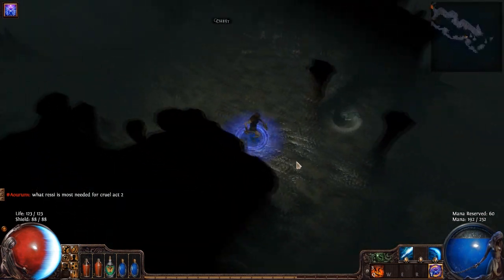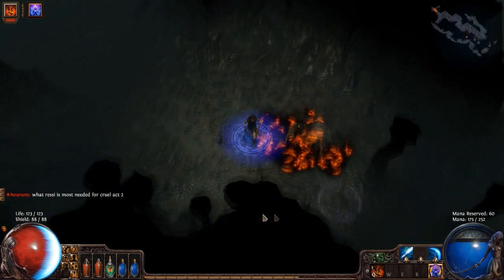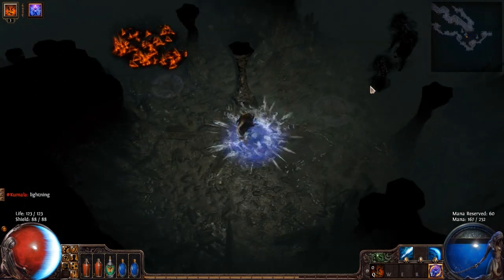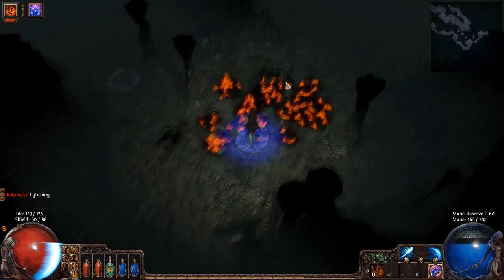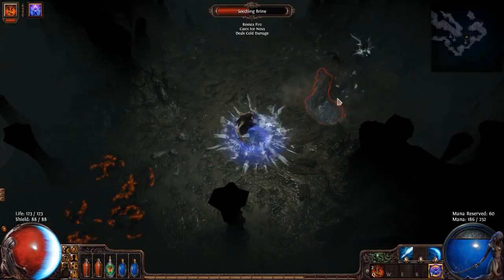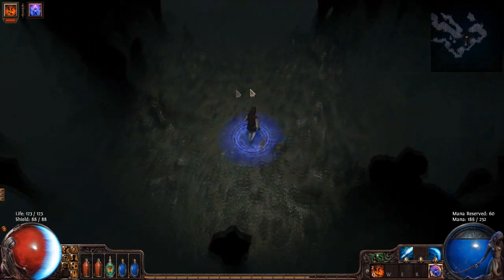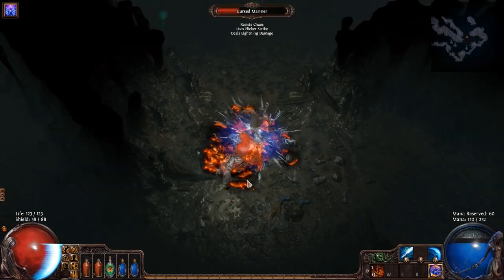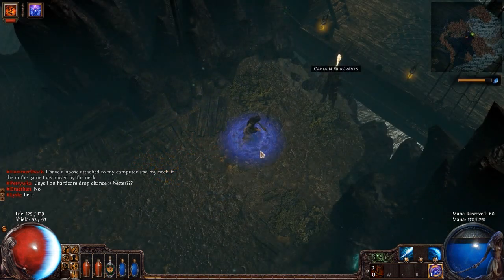Once you get to Pirate Cove, find the little area inside the broken ship and this is where you really have to take it slow. I like to run through areas really fast and generally don't have a problem, but these guys will actually use a spell called Flicker Strike and they will spam it on top of you. One way to deal with it is to resurrect a bunch of skeletons or zombies if you have those, and they will Flicker Strike on those enemies instead. What I do though is just set up some fire traps, kite them around, and take it slow — kill two or three at a time and you'll be fine.